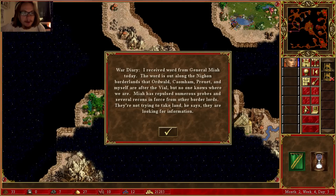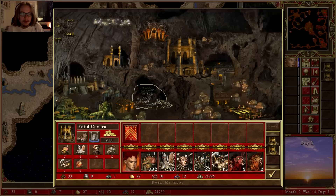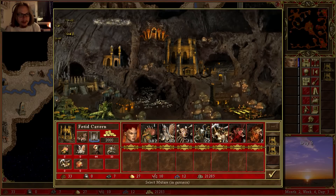I receive word from General Miha today. The word is out along the Nyan Borderlands that Orwald, Comham, Prutt and myself are after the vial. But no one knows where we are. Miha has repulsed numerous probes and several recons in the forest from other border lords — they're not trying to take land, they are looking for information. So they're also after the vial.